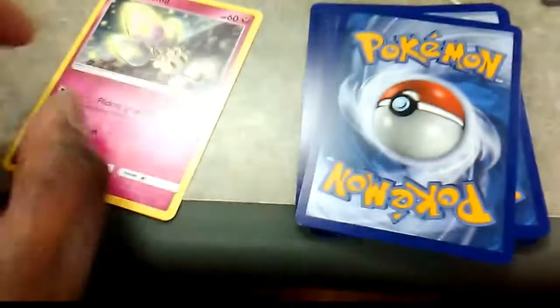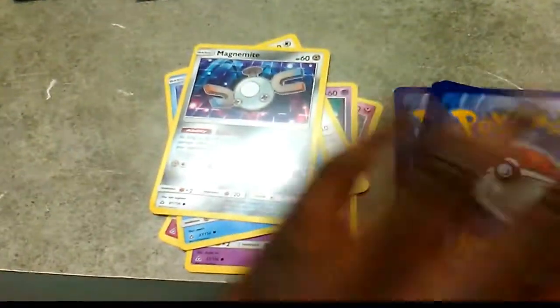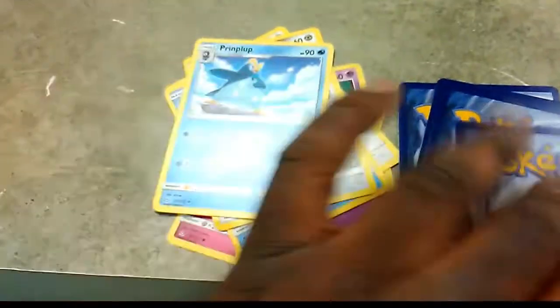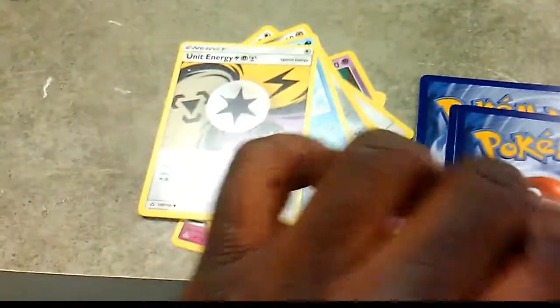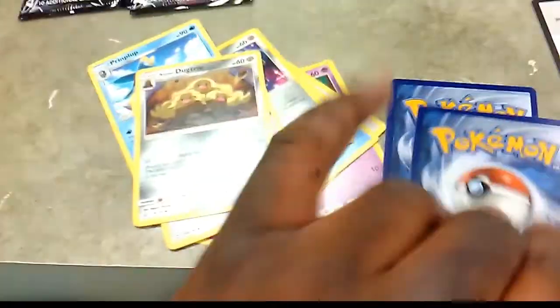Cold card, let's see what we get out of this one. We got a Morlo, Drifloon, Snover, Magnemite. Thinking we can get ourselves a Piplup. G-Unit energy this time - Steel, Electric, Psychic. So two beauty energies. Delta Dugtrio. Following that we got a reverse Wulf. The rare of the pack is going to be a regular rare Heat Rotom.